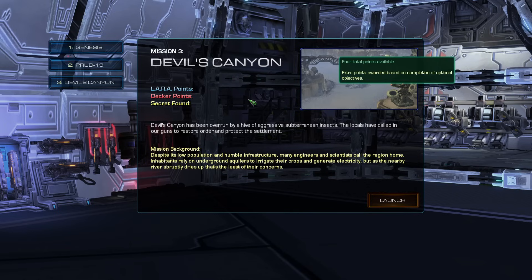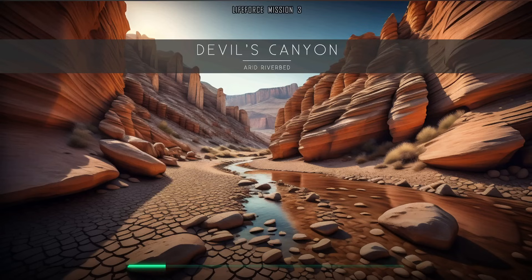Is this a defense map? I feel like this is a defense map. Devil's Canyon. I like these loading screens — very nice artwork wherever it was taken from. Foundry points can be earned by completing optional objectives in the mission.